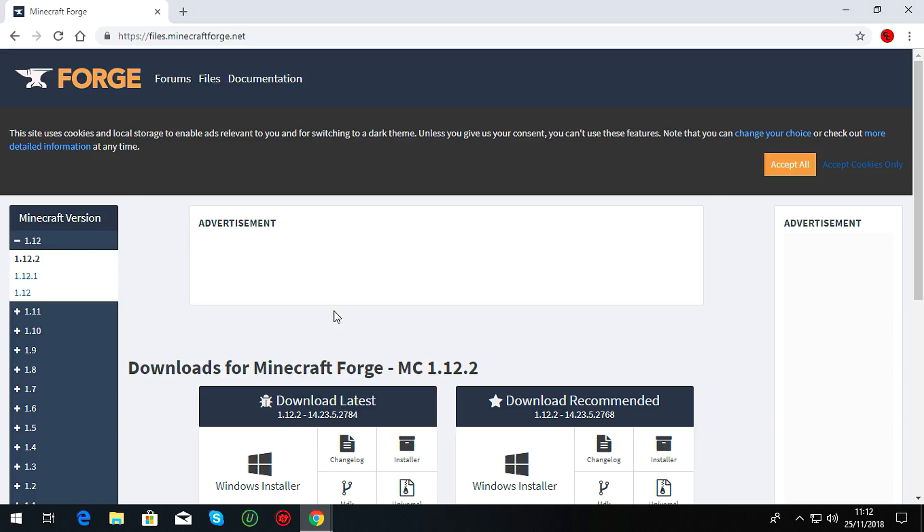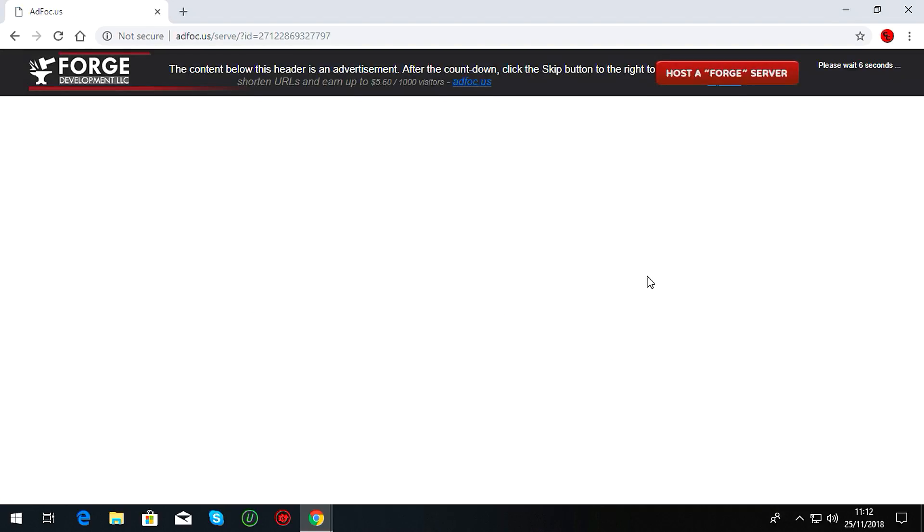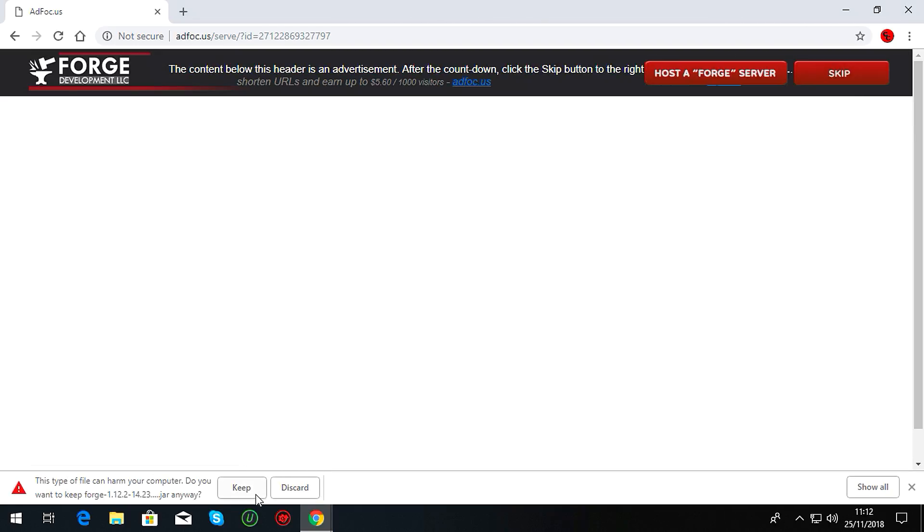So let's use 1.12.2 as an example. Load Minecraft up, select 1.12.2, click on it, let it load all the way to where it says single player and multiplayer, then shut it down. Now come to the Forge page and choose 1.12.2. It says 'latest' or 'recommended' — nine out of ten times, download the recommended, as it's always the most stable. Click on it, this screen will come up — don't click anything on this screen. Look at the top corner, wait five seconds, then click Skip, and it'll start downloading straight away. Press Keep to save it to your downloads folder.